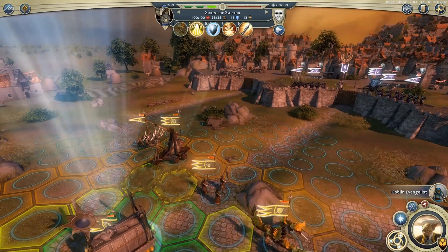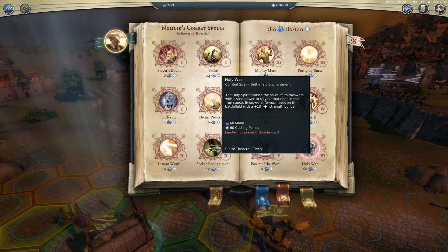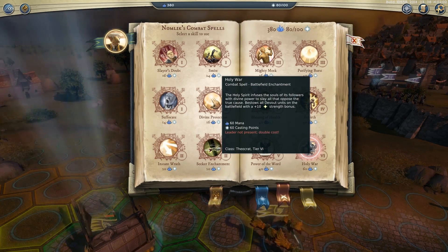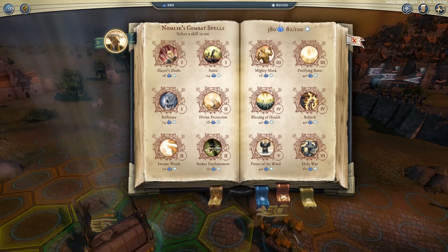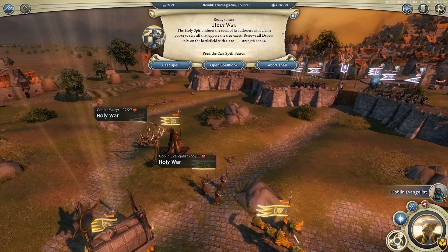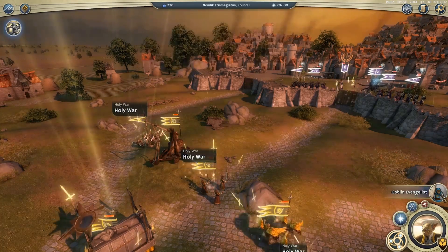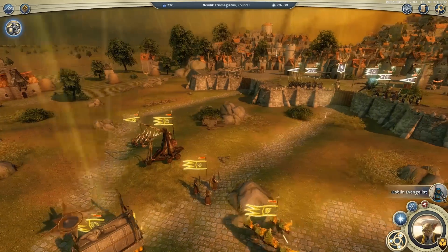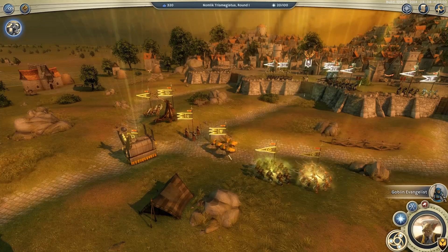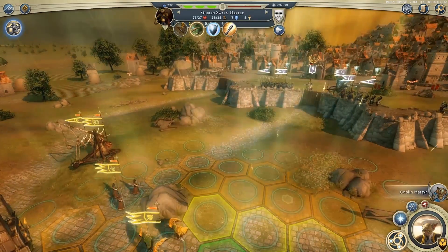First things first, let's do some magic. This spell here — Holy War. Nomlik isn't on the field, so that means this spell is much more expensive than it would usually be, but we're going to cast it anyway. Holy War gives plus 10 damage to all the melee attacks of our units, so hopefully that'll really give us a bit of an edge. There it goes — everything's all glowing and golden, the glowing glow of impending doom for Larissa. Let's advance.